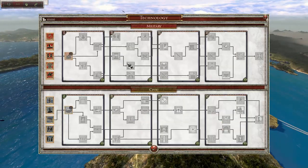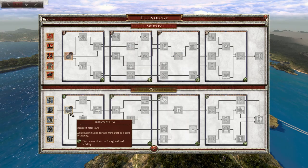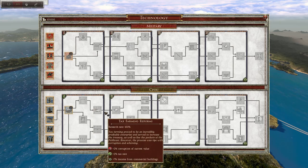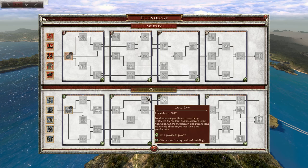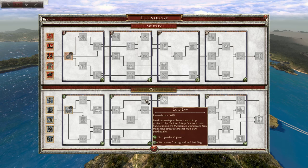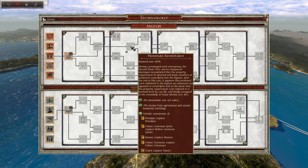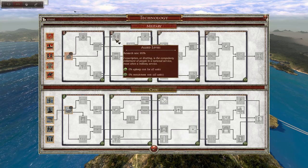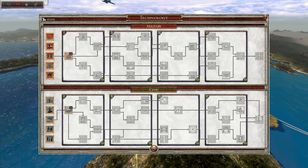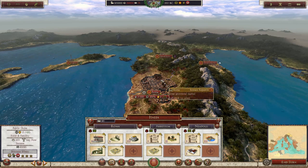They've also changed the way technology works — technology very much acts as laws you pass. Each technology is like enacting a law, which allows you to make a decision: do I want to go very heavy on the tax rate and pass all these Roman colony reforms? Or pass land laws and stuff like that? Or go heavily on the military stuff — passing voluntary recruitment laws and so on. I feel like it's just stuff like this which really helps you get immersed in the game, with technology tied into passing laws.